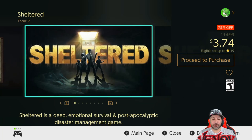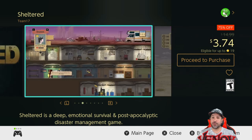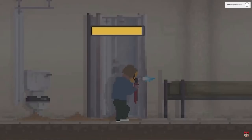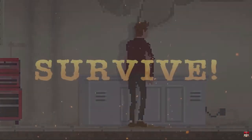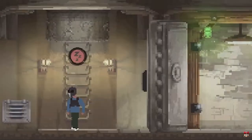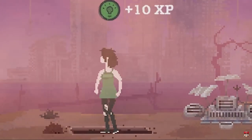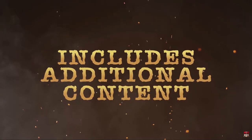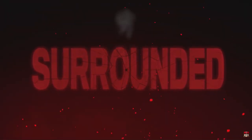Next, another survival game on sale — Sheltered at 75% off for $3.74. It's interesting to see this alongside This War of Mine since both focus on surviving and protecting family members. However, Sheltered has a much less graphic approach with more of a time management feel to the gameplay. If the gut-wrenching moments in This War of Mine sound like too much, Sheltered is a nice alternative with a lighter presentation.